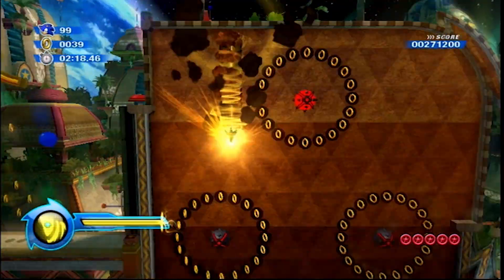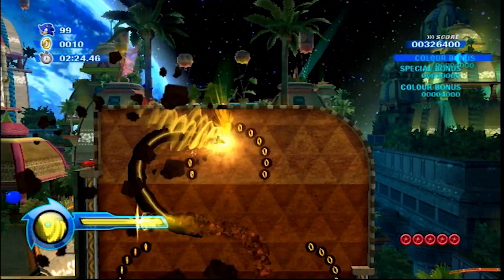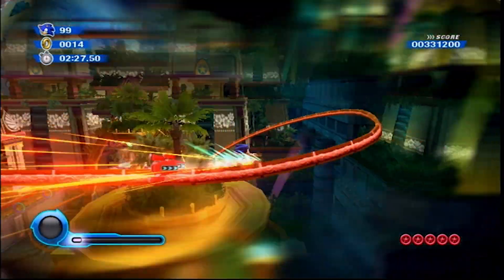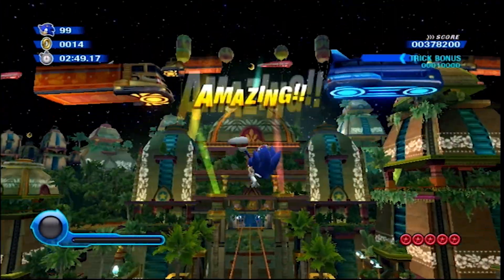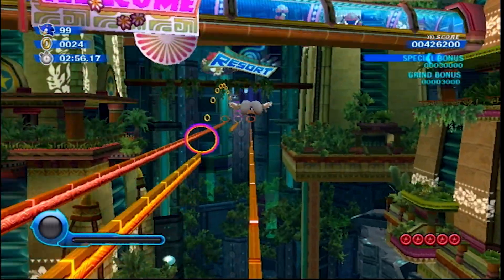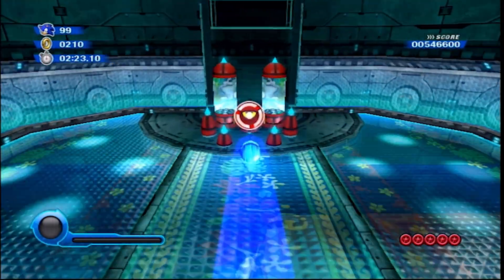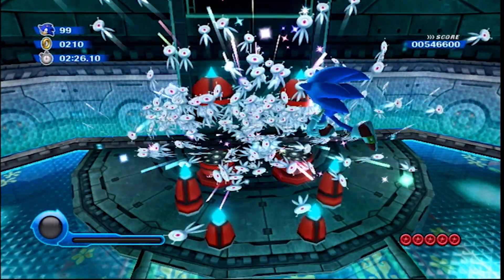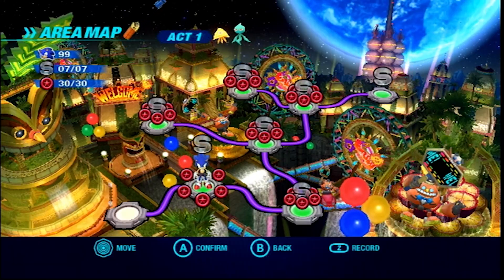Red ring number four is very difficult to get because you need a drill and you need to drill around the mines. Be careful not to get hit and the red ring will appear. Red ring number five in act one is very easy — you just go on the railing, jump on the rainbow ring, and that's pretty much it. Getting an S-rank on this one is really difficult because you need a combination of a high amount of rings, time, and also a high score. Getting the color bonuses as fast as possible and not getting hit too many times is the best way to do it. This took roughly five or six attempts.